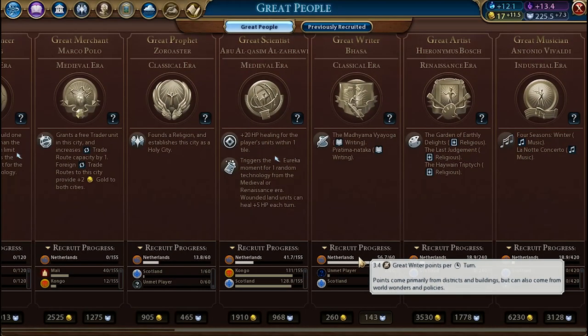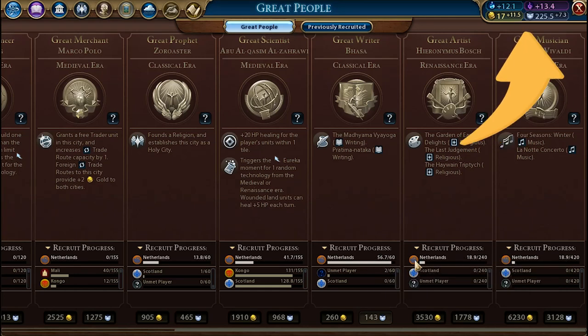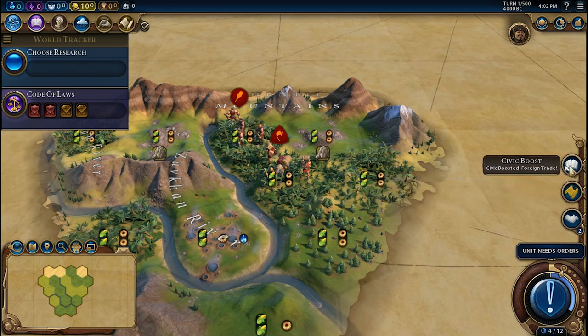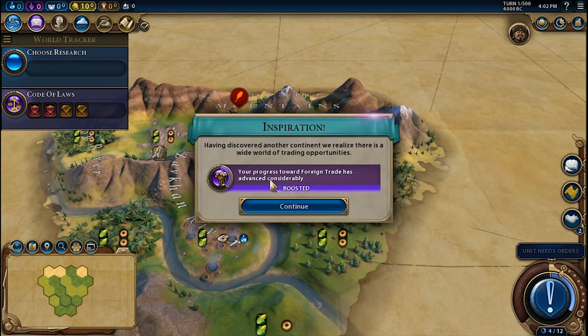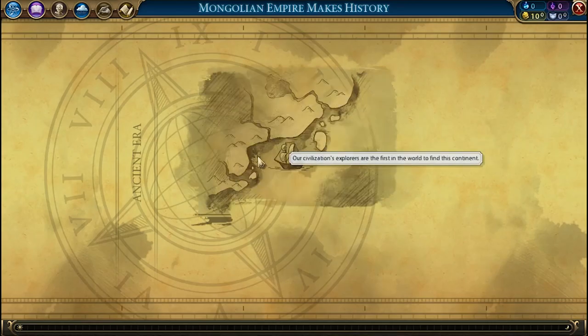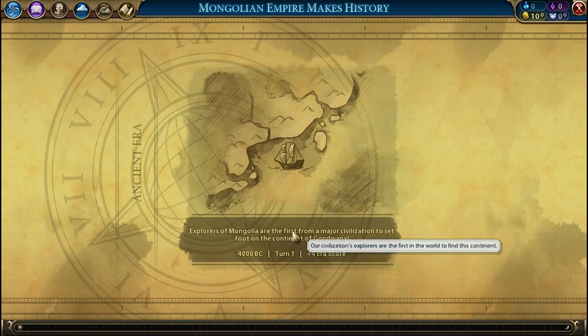If you want to learn more about Great Persons, check the top right corner suggested playlist. In the beginning of the game, if you get the inspiration toward a foreign trader because your starting location is between two continents, you have to consider building the Oracle.